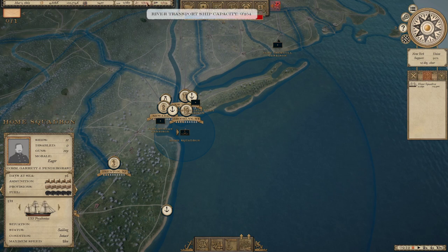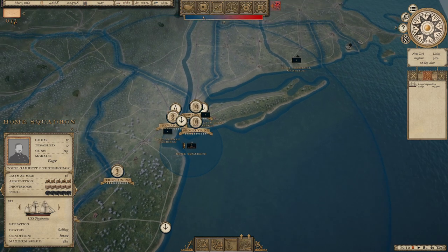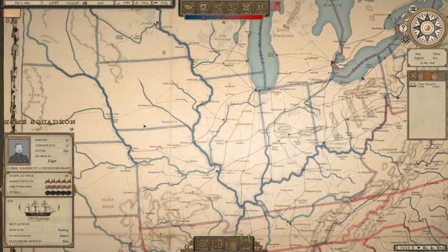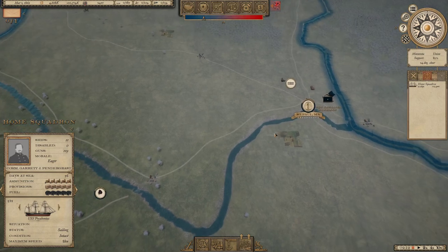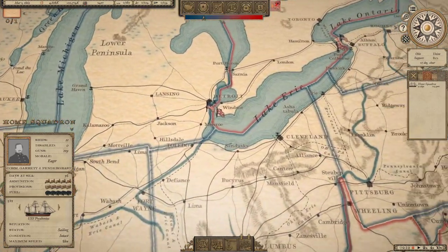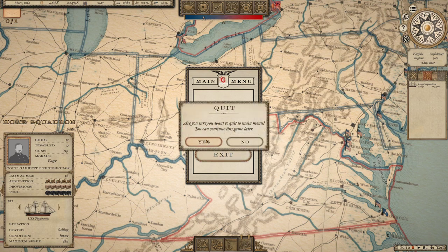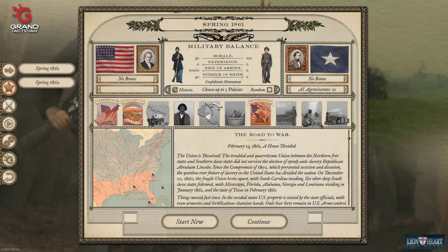Up here you have rail transport capacity, river ship capacity, sea transport ship capacity, and various information about manpower and finances. I'm now going to skip ahead to the 1862 campaign so I can start to show you armies in the field and the actual battle interface — it's really cool. At the start of the 1862 campaign you can see the size of the armies.